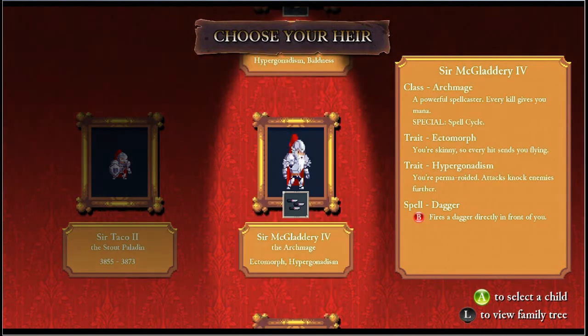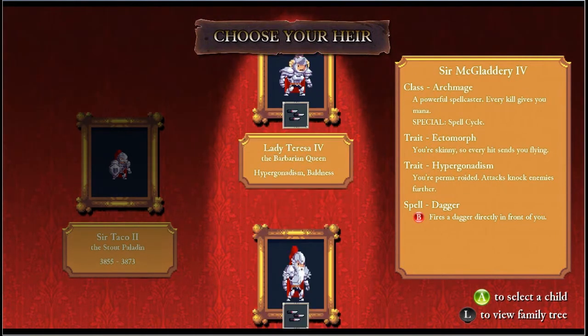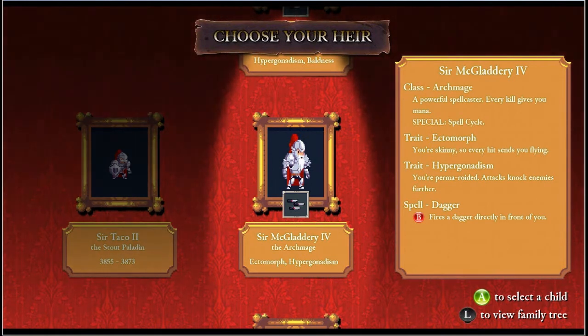Their special is Fus - basically Dragon Shout, but they call it Barbarian Shout. Whenever you use your special, it yells 'Faro Das' instead of 'Fus Roda'. Now let's talk about the genetics. There's Hypergonitism, which means you're permanently roided - enemies are knocked back further. And then there's Straight Baldness. You have a spell which is Dagger - to shoot a dagger directly in front of you.